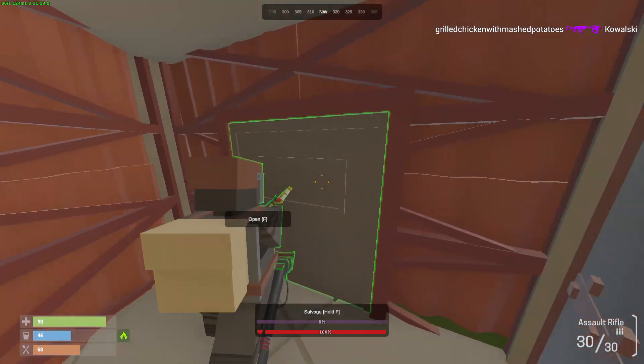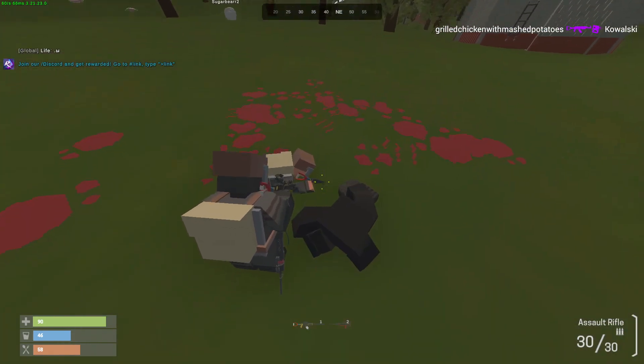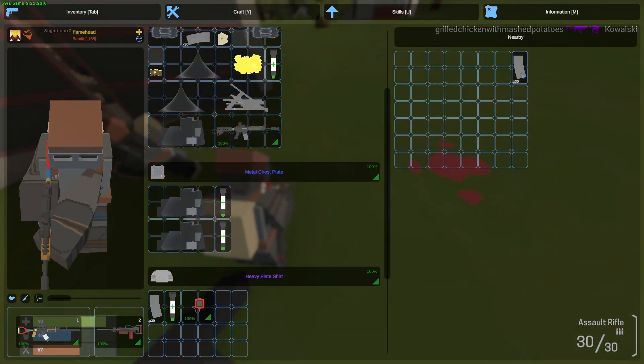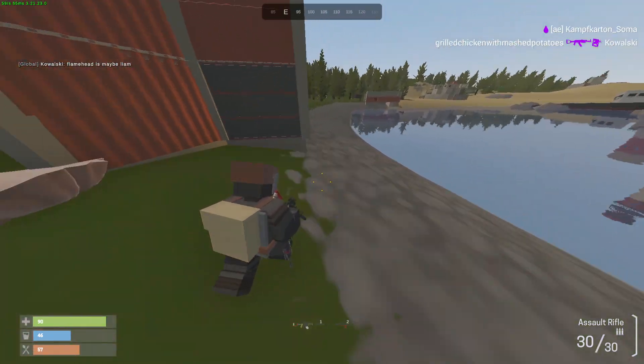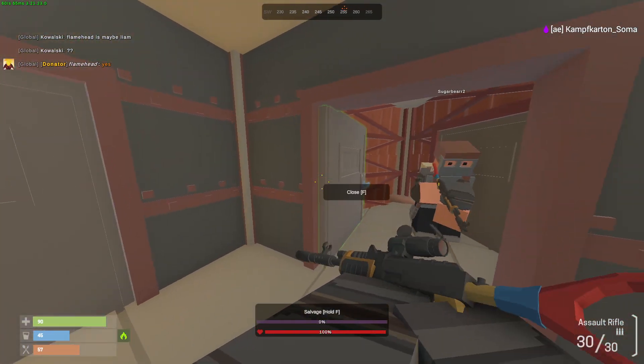Nicole killed him - nice! This guy just ran up to our base and started throwing C4 at us. He had an LR, a hazmat suit, and a bunch of items. He didn't really damage that much - he broke a pillar and the stairs, that's pretty much it. Now we've got to fix it quickly.